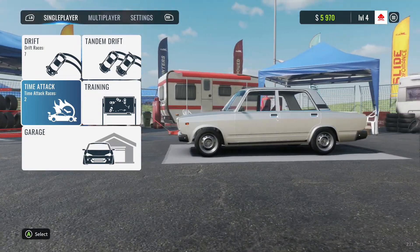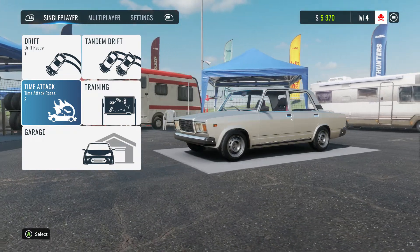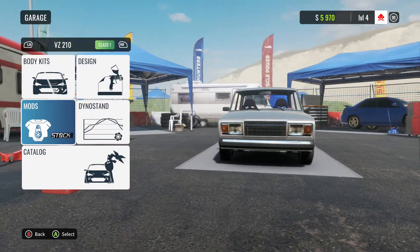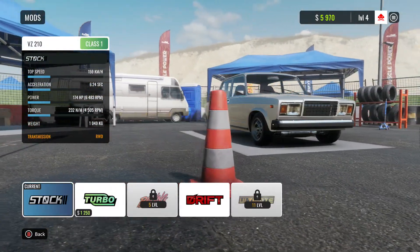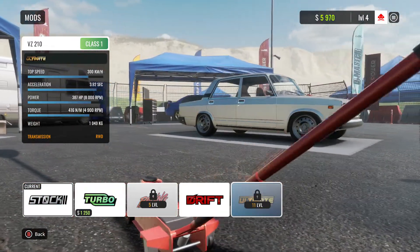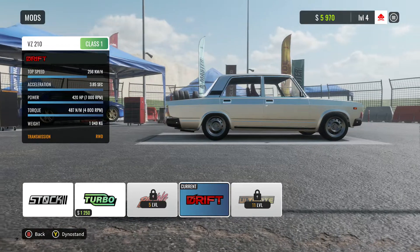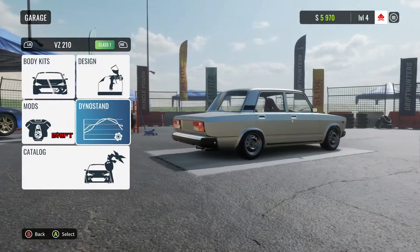The steering wheel is too difficult so I'm on the controller. A couple of tips: as soon as you start the game, go into your garage and for every car you buy, go to your mods first - it's set to stock by default and you can't tune it. There's tune, racing, drift and ultimate options; buy the drift one if you're going to do drift races because it makes drifting a lot easier.